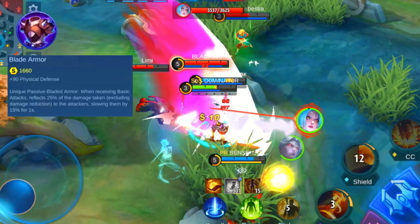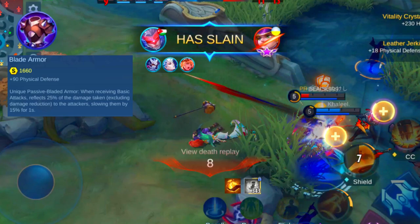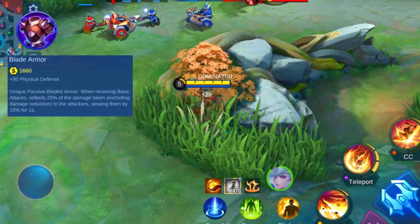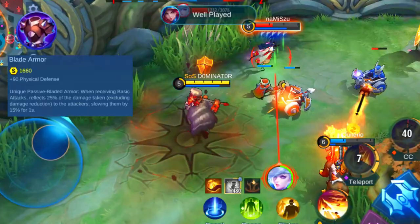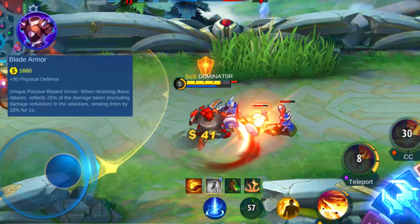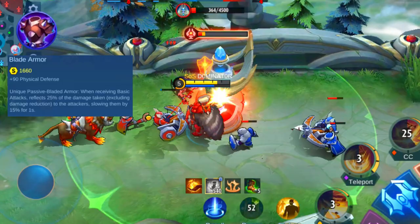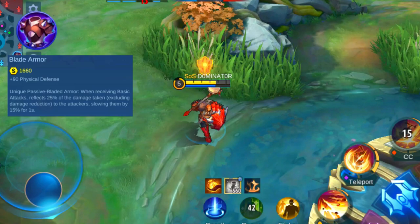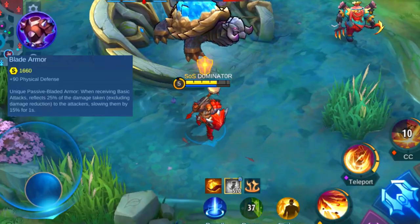This item can be a great pick for heroes that benefit from high physical defense and damage reflection. A few examples are heroes like Belerick, Johnson, and Baxia. This item can be used on almost all heroes, but there are better defense items available. It's a great item to increase your physical defense, but it doesn't add HP or other stats. Therefore it isn't the best item if you match up against a well-balanced team of physical and magic damage heroes. For most heroes, you should only pick this item if you match up against 4 or 5 physical-based heroes, especially when they mainly use basic attack as their main source of damage.